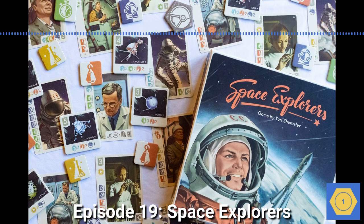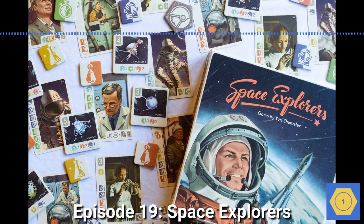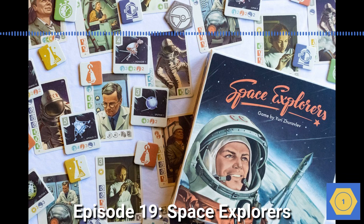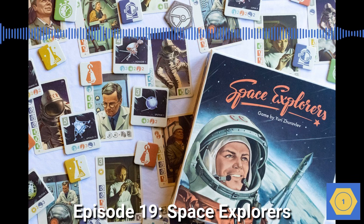Back in high school, we had some unusual electives. During my junior year, I took a semester of what was called space science — it was really a course on the history of space travel. Having grown up watching the space shuttles take off and land on TV, I was fascinated by the earlier history of space travel. That time back in the 1960s, when the US and the Soviet Union were in a race to put a man on the moon. If you've watched The Right Stuff or Apollo 13 or Hidden Figures, you know what I'm talking about — those days when humans did what no humans had ever done before, with technology less sophisticated than today's average smartphone.